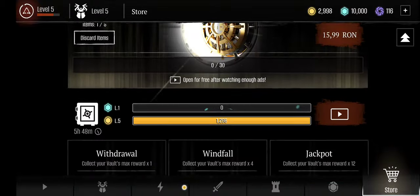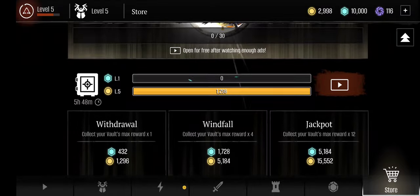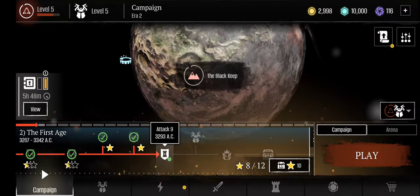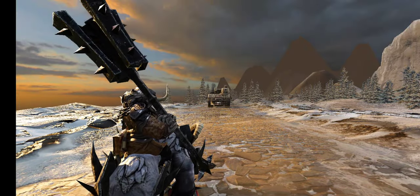Let's see the vault. We can either open it now or watch an ad because we need to wait a specific time frame. I don't care — let's attack. We're going with the Berserker this time, the original one, and let's see exactly what we can do.